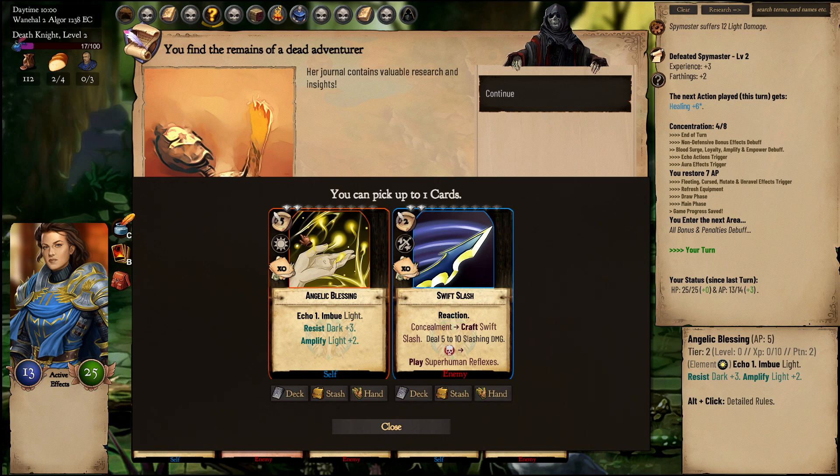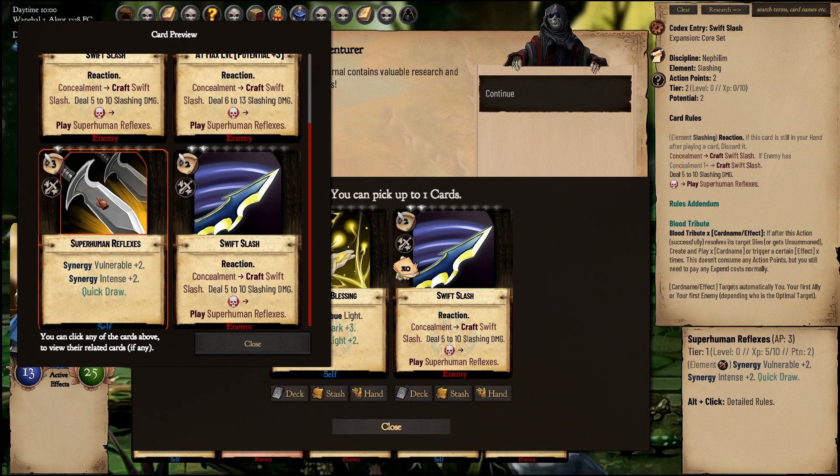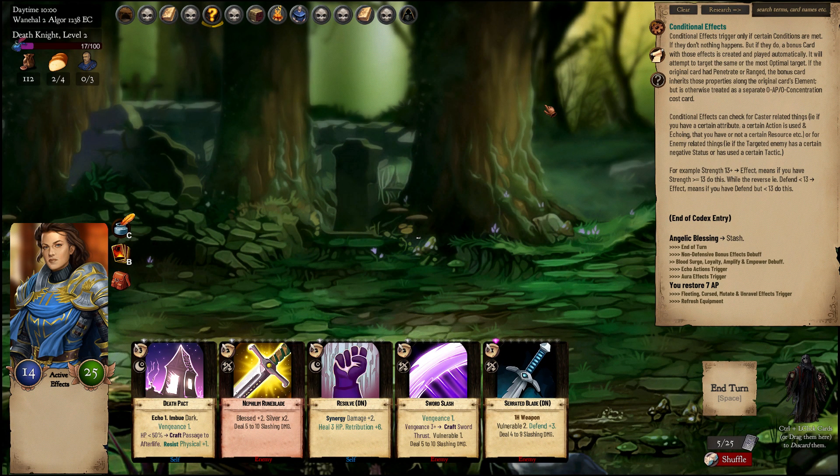Swift Slash — if the enemy has concealment, craft Swift Slash. Still 5 to 10 Slashing damage, and if the enemy dies you play Superhuman Reflexes. You can read the clarification of what that does here. If you have the non-combat rules, the detailed rules, it would say that if the enemy has concealment — but I prefer to play with the compact rules. I will add this to my Stash — we might need it.